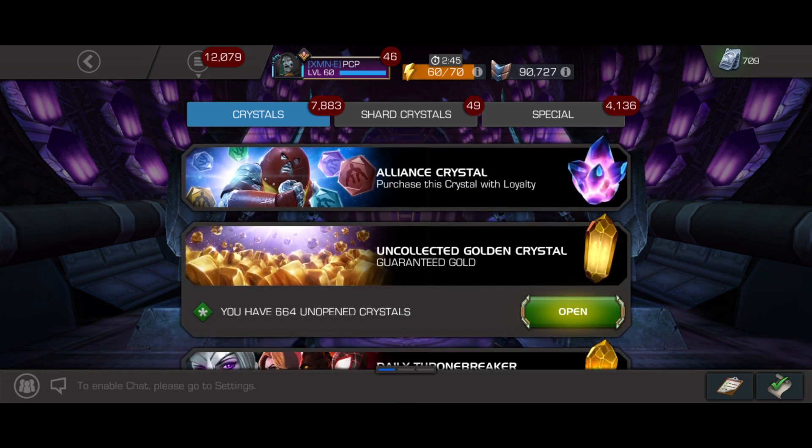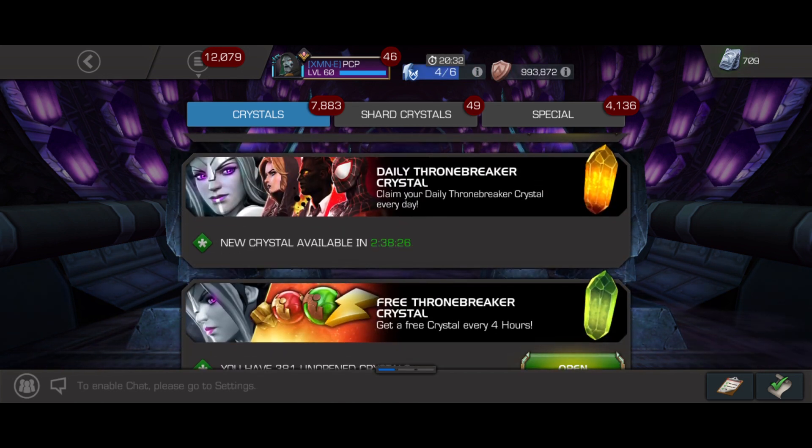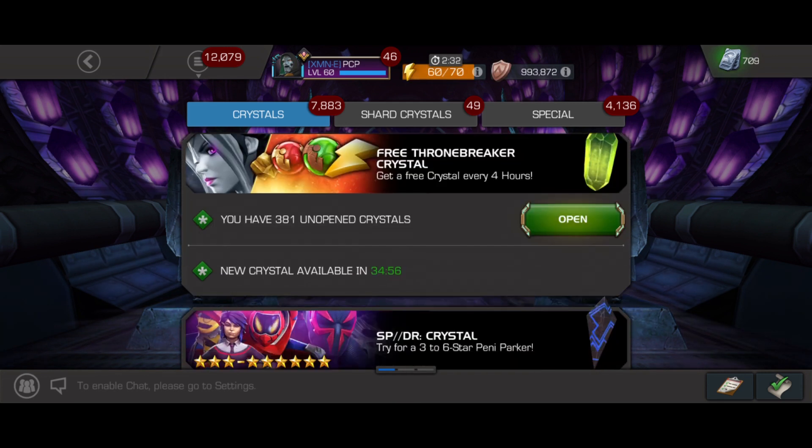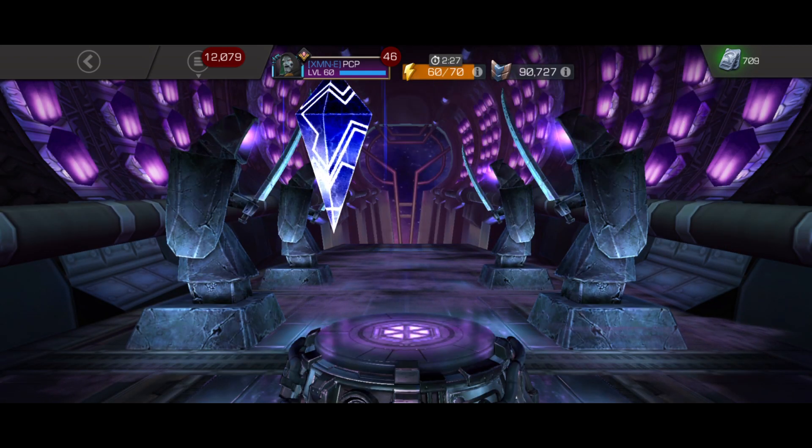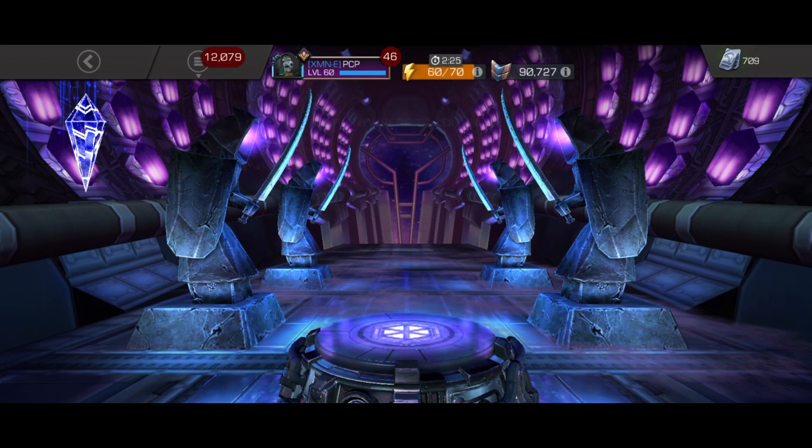As always, I went ahead and opened the single crystal from the Black Ice market store already, because that's like my benchmark. If I get something crazy from that I might not go for the bundle — if I got a five or six-star Penny from that I might just say whatever. But it was a four-star Human Torch, so five crystals, long story short, let's stop talking and get to spinning.